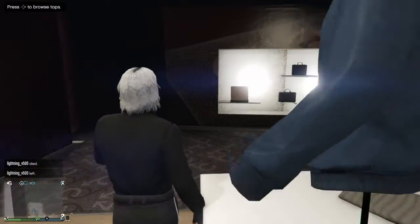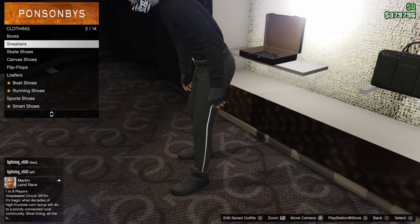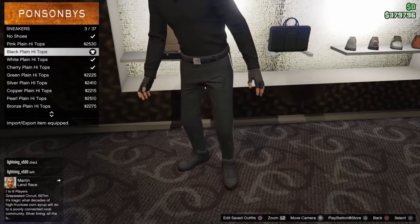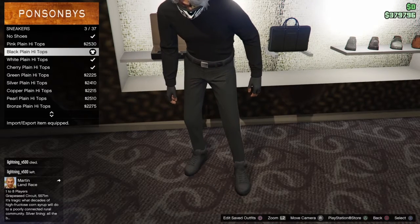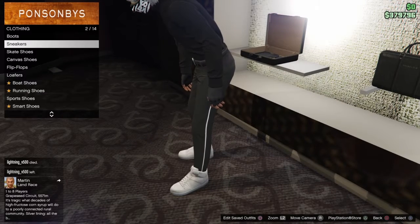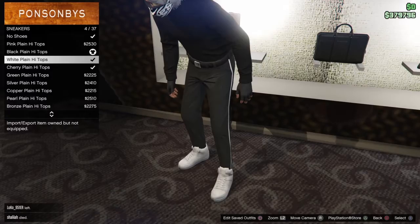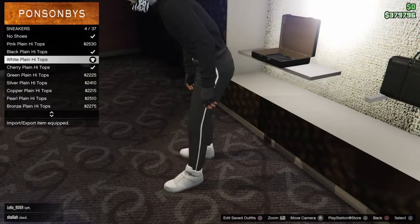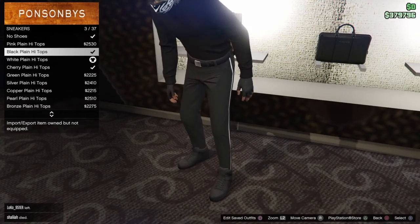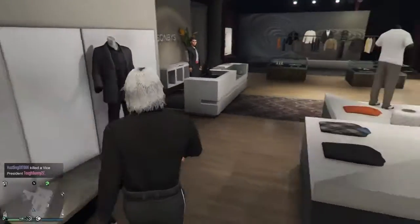Then exit and go to shoes. Go to sneakers and select number three — Black Pin High Tops. You could also go with white sneakers if you want to match, but mostly you want to go with the black high top sneakers.